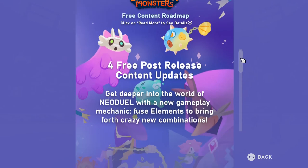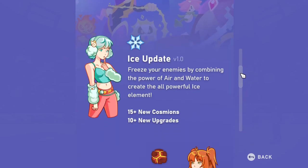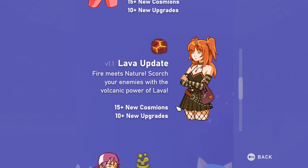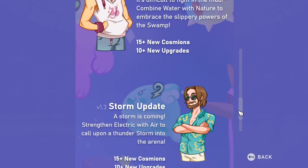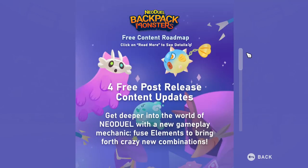Being the demo, I'm just looking at the post-release content roadmap, which looks like they've got plenty of plans in the works - new Cosmeons, which are your little creatures, new upgrades, new elements, new character skins. Rogue Duck, I believe they were involved in Dysonfold, so if that's anything to go by this should be a quality outing because that game was fantastic.